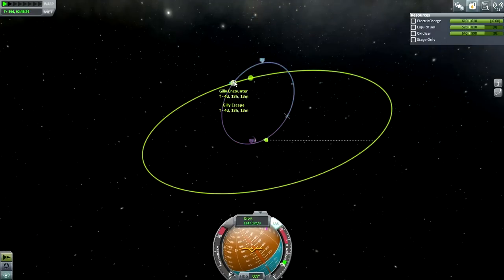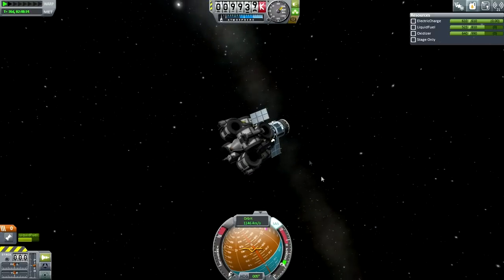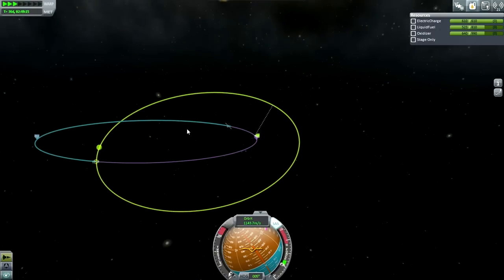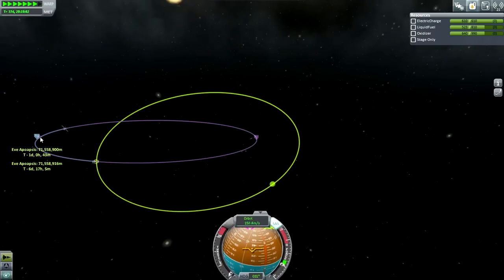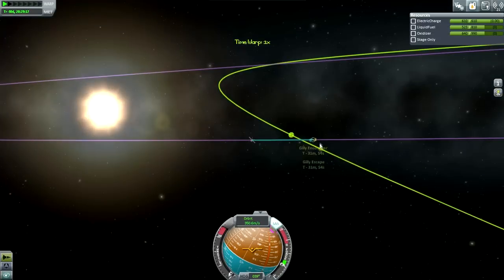Gilly encounter. Periapsis at 111 kilometers. It just occurred to me to point out that even though our thrust-to-weight ratio is very low, that's the initial thrust-to-weight ratio. By the time it's burned all its fuel, the thrust-to-weight ratio ends up being more than one actually. So if we do make interplanetary transfers with it, we're going to end up with a higher thrust-to-weight ratio once we reach our destination, which means we can actually land on larger bodies. But then taking off again is a little bit tough, because we'll need a lot of fuel.